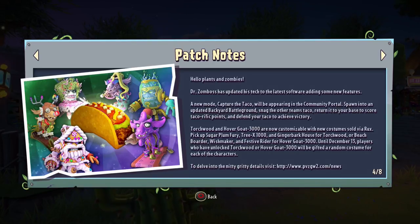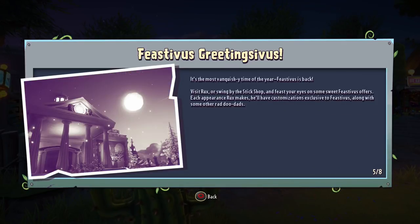Torchwood and Hovergoat 3000 are now customizable with new costumes sold via Rux. Pick up the Sugary Plum Fury, Tree X1000. I want to see these for myself - we'll be doing individual videos on each of these. Unfortunately, they're not variants, they're just customizations, which a lot of people were hoping for variants. Until December 13th, players who have unlocked Torchwood or Hovergoat will be gifted a random costume for each of the characters, which is very cool - that is what our legacy thing is.